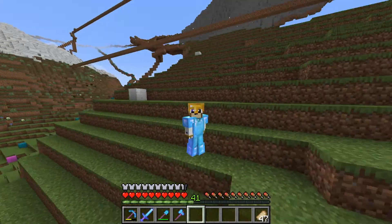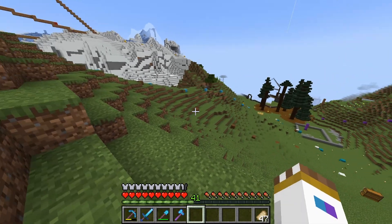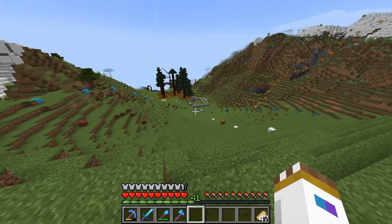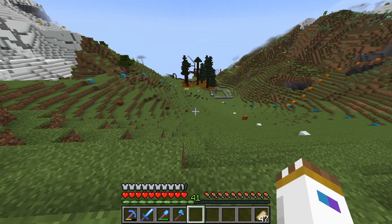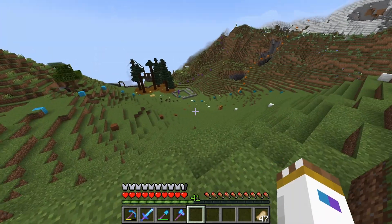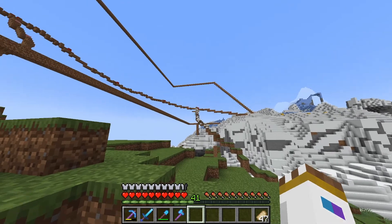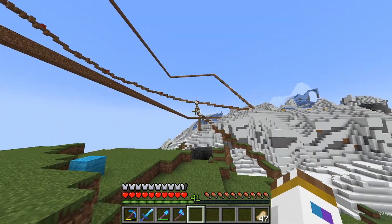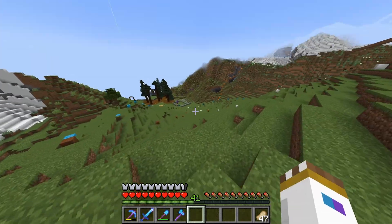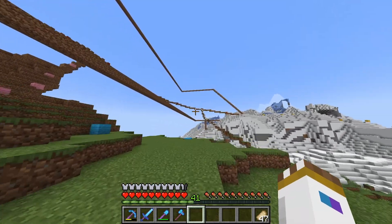I want to give you guys an updated tour on the mountain. I've added a few trails which I really like, especially this brown one. Every different color of wool is a trail. This brown one is new — it's interesting because I built the mountain first and then added the trail after. Usually I do a line of dirt first and then build the trail and terrain around it, but with this one I just placed the wool right on top of the land.